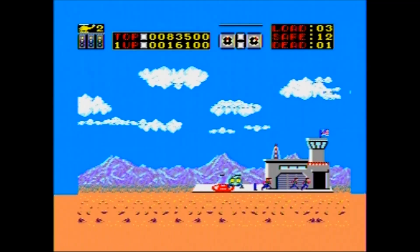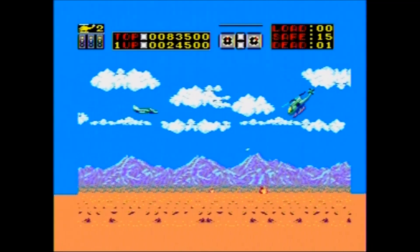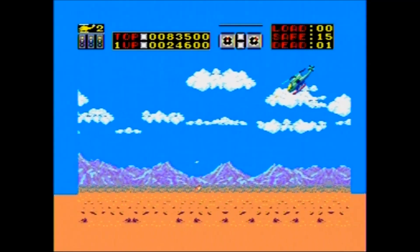Pressing Button 2 changes your direction. You start the game facing left, but pressing Button 2 once will face you forward. Pressing it again will face you right, then forward again, and then left.